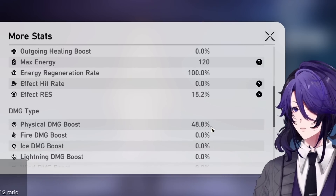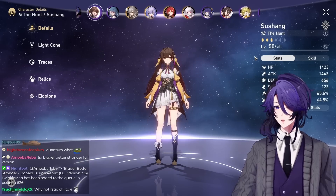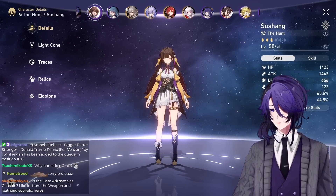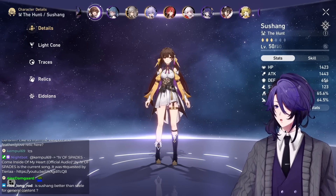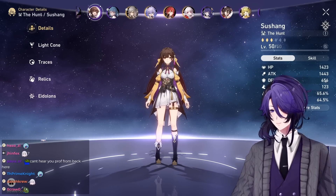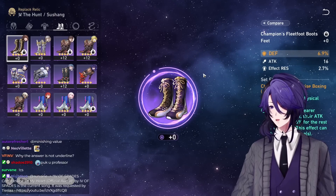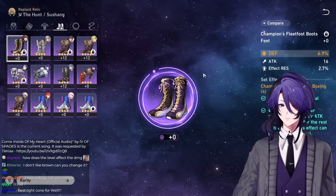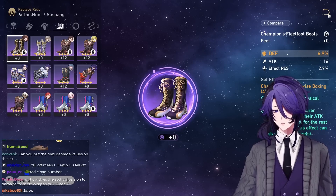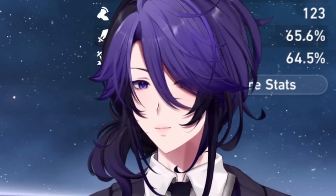In Genshin, damage bonus falls off at 150%, but in this game it should fall off at 130%. Damage bonus equals every single damage bonus you accumulate — physical damage bonus, all damage bonus, normal attack damage bonus — you add them all together. The reason numbers fall off at a certain percentage is opportunity cost: you only have so many stat rolls on your gear, and stacking too much of a single stat yields less than a well-balanced build.